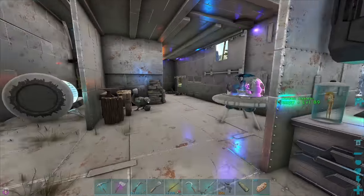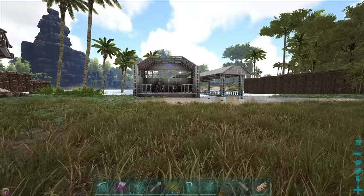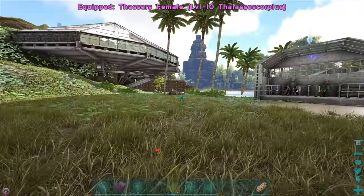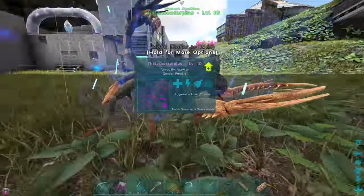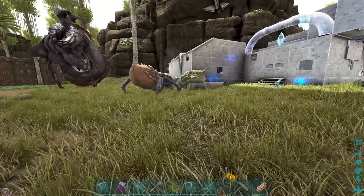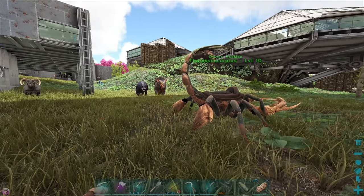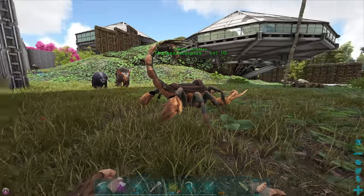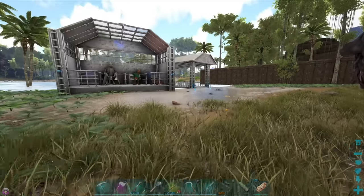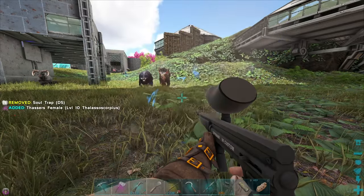Normally we would just pop out a gun and shoot them, but what we are going to do today is use the Super Scorpion we got last episode. This dude can knock stuff out, and I thought we may as well put it to good use because we tame hybrids and just never really use them. We'll use the Super Scorpion for at least one Carno, and if it proves too difficult, we'll obviously use a gun.